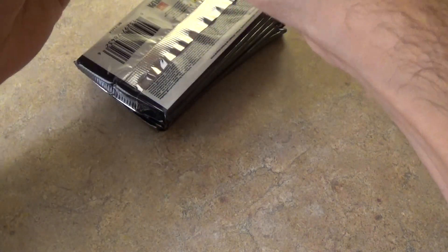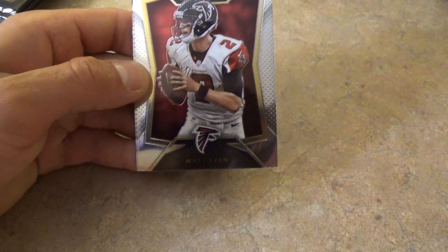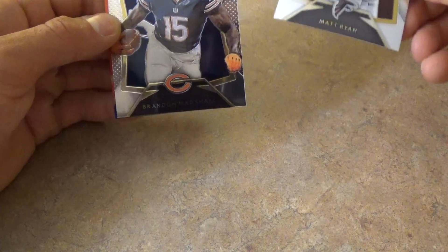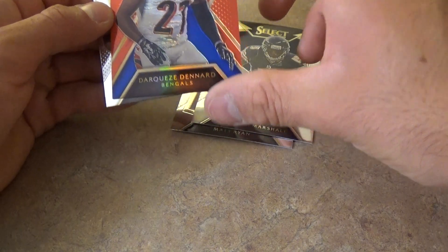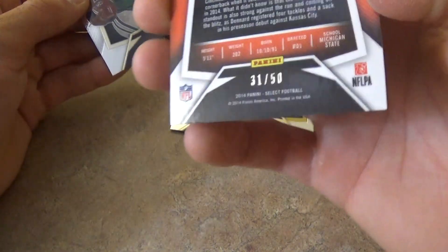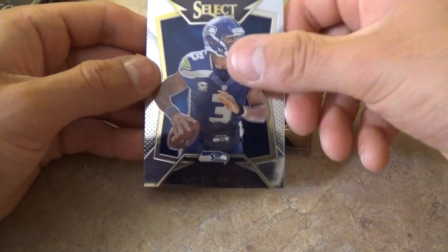This cost me right around $120 I think for this box. Hopefully we will pull some fire. Nice base design — Matt Ryan, Brandon Marshall. And nice color right here — the Darquise Denard out of 50, and 31 out of 50, that would be Geno Smith and Russell Wilson.